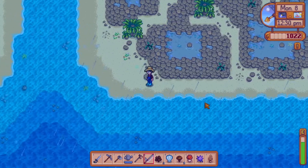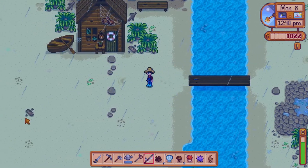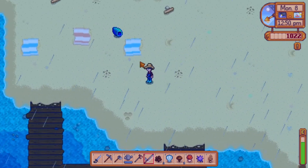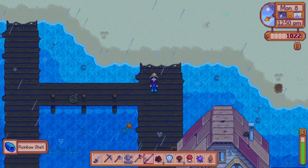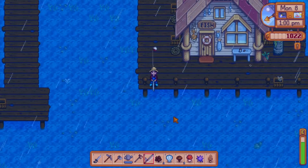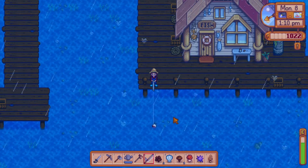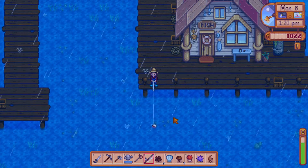If we can't catch it, we'll go ahead and sell our stuff to Willy, then head up to the community center and turn some stuff in — a few more bundle items completed. Rainbow shell! Good day for fishing though, a lot of fighting.